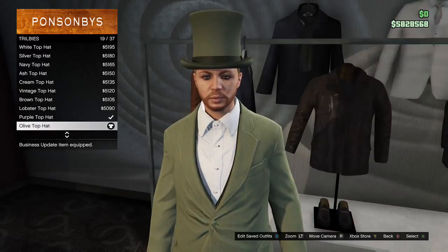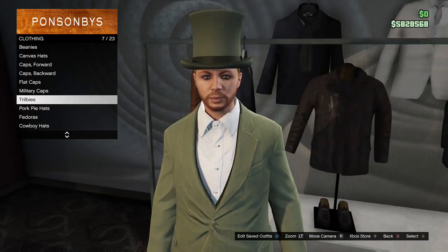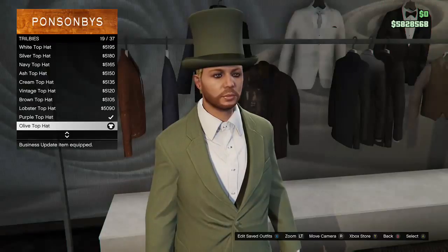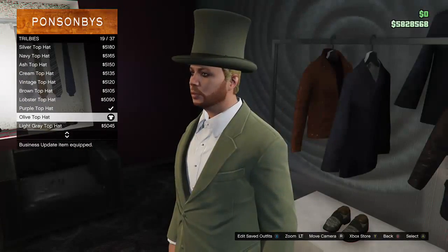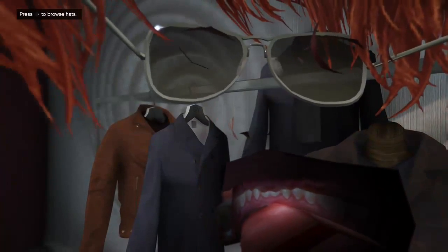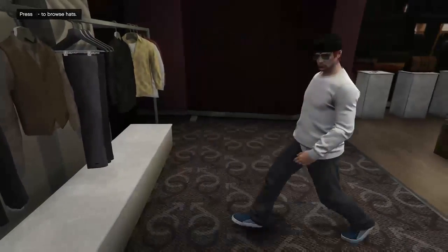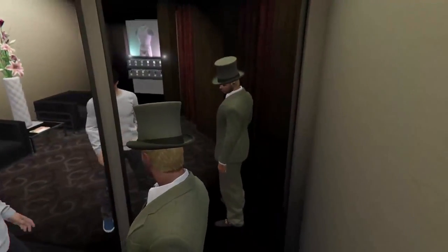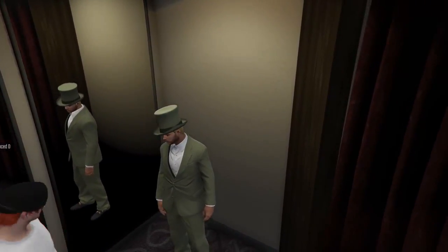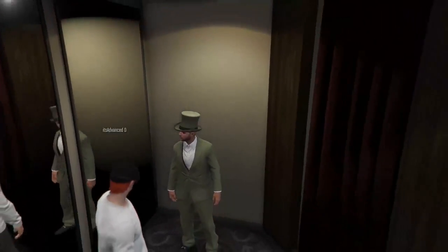Never mind, so now we can go to that. It's the Tribbies — whatever that's called. Really weird name. It's the 19th out of the 37th if you unlock them all. Olive top hat. As you can see, the layers went all out with different hair color and painting his beard, and then the whole outfit. They don't wear gloves, so that's why I'm not wearing any gloves.